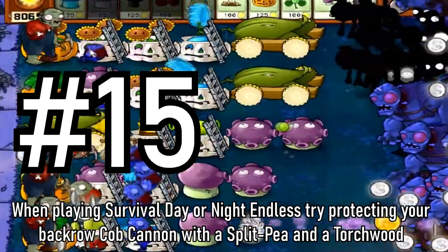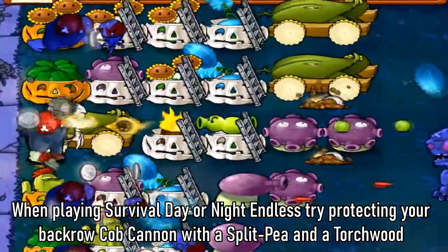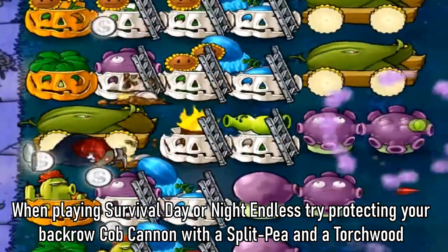Tip 15: When playing Survival Day or Night Endless, try protecting your back row cob cannon with a split pea and a torchwood.